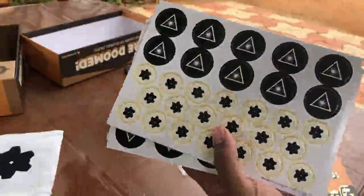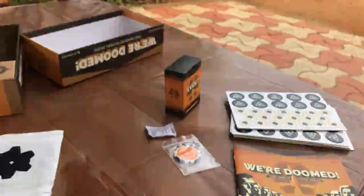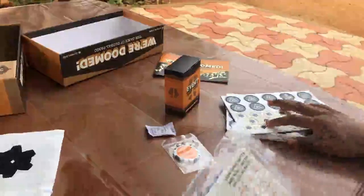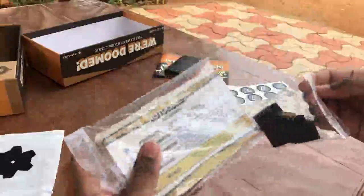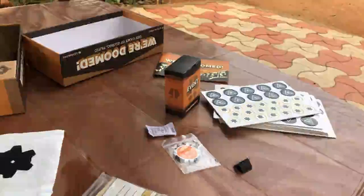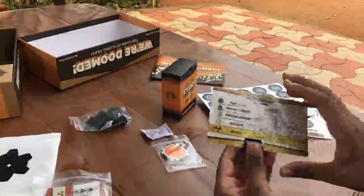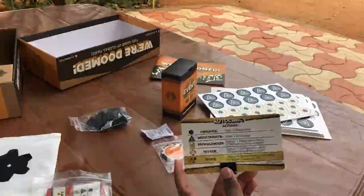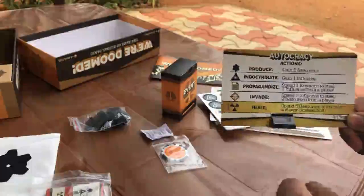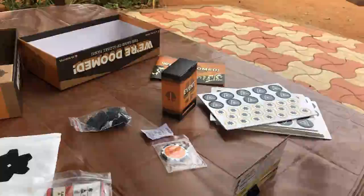We have influence tokens — these black coins — and resources. There are also some event cards. Each player gets one of these cards from the deck. I'll set up the stand so you can see better. Each card has a special property; for example, we have 'Autocracy' here, and the highlighted section shows the special property. The property is visible to players opposite or beside you.